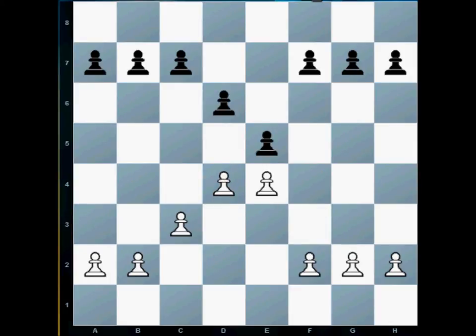Now you notice that this black pawn is attacking this square and this square. Since one of the white pieces is standing on the square that the black pawn is attacking, he can capture the white pawn. We capture by taking our piece and replacing the piece that's standing on the square that we are attacking. Notice how white can also capture a black piece — this pawn is attacking this square and this square, and since one of the black pieces is standing on a square the white pawn is attacking, he can capture it by replacing that piece and taking it off the board.